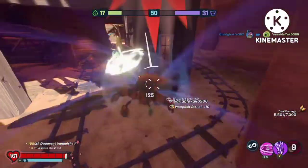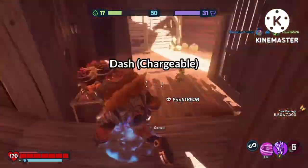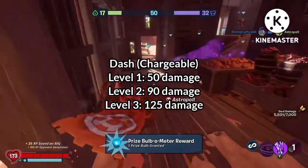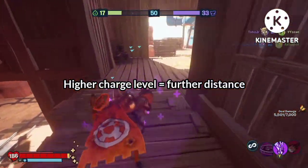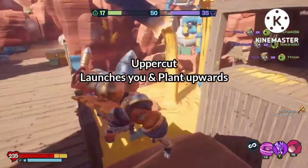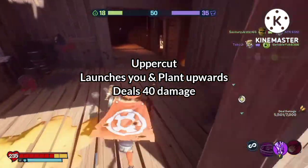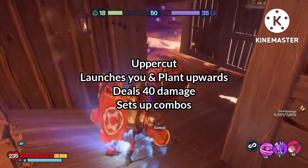Brainiambasher replaces Super Brain's kit with a more aggro moveset. His punches are swapped for a chargeable dash that deals 50, 90, or 125 damage depending on the charge level. The distance a dash covers scales with the charge level. His shield is swapped for an uppercut that launches you and affected plants up into the air, dealing 40 damage. The uppercut is perfect for setting up combos, which we'll explore later.